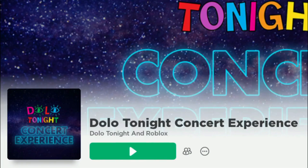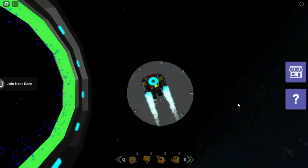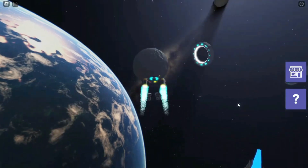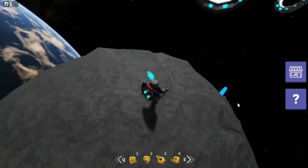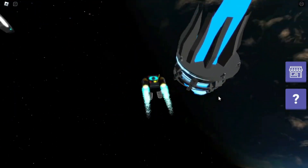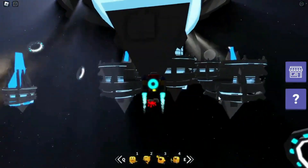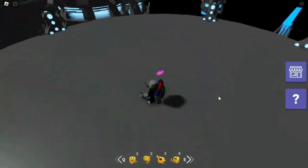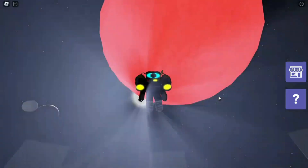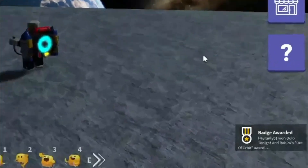Yes yes, this game — collect the six eyes on the map. This badge means free item.